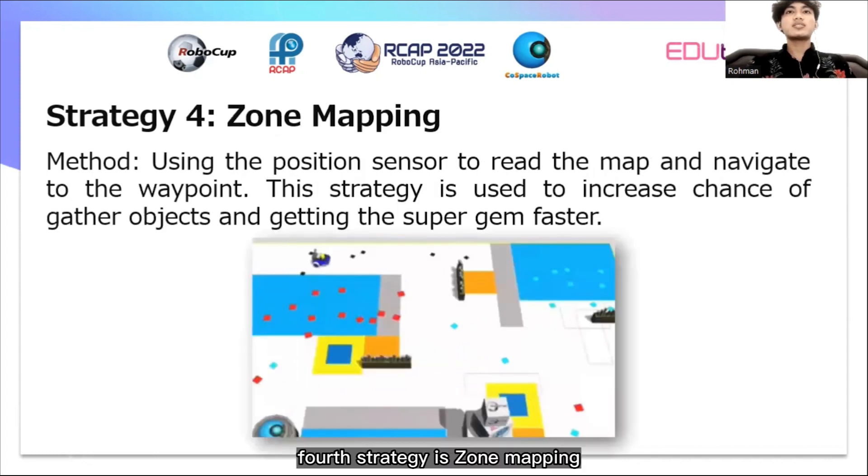The fourth strategy is dual mapping. This strategy uses the position sensor to read the map and navigate to the waypoint. This strategy is used to increase the efficiency of gathering objects and reaching the super game faster.